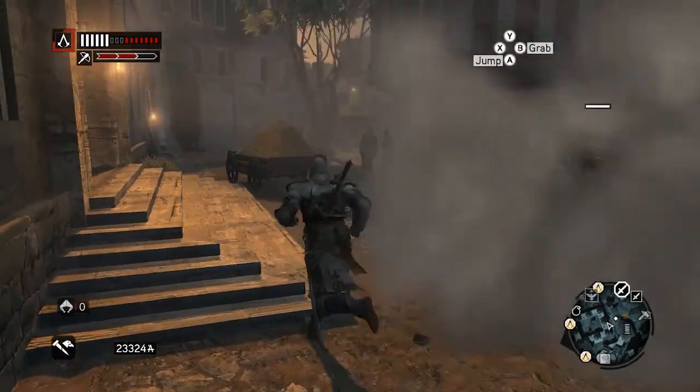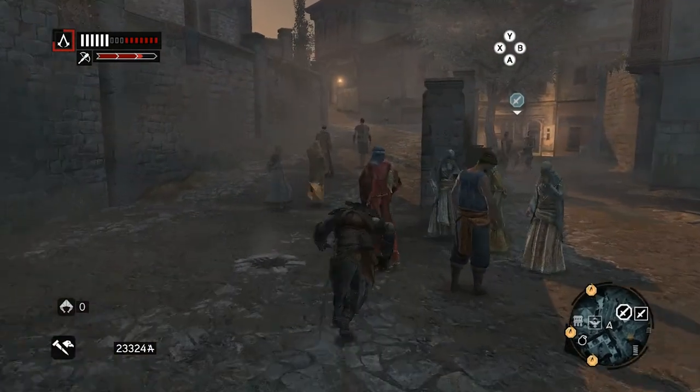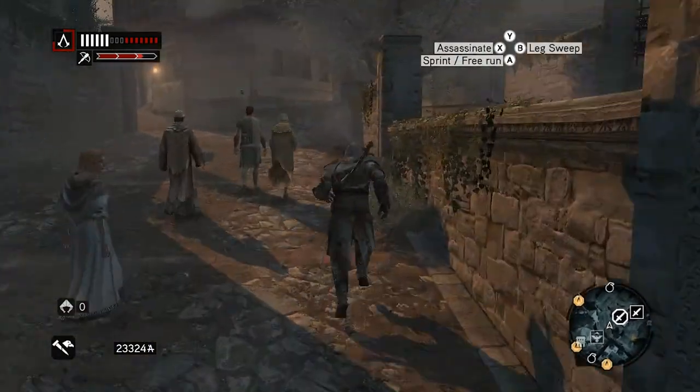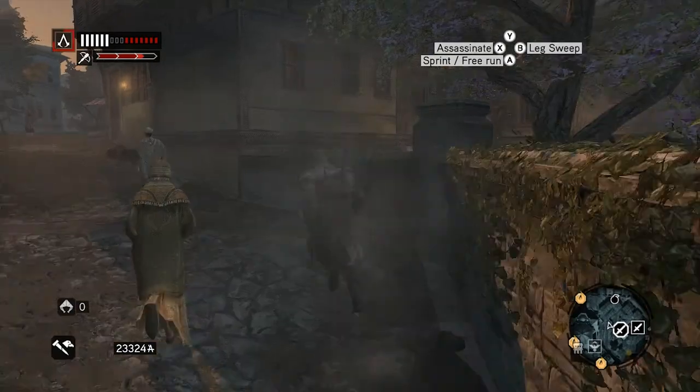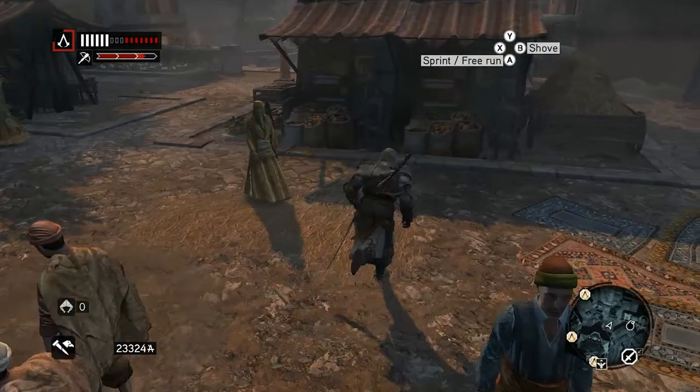There's also a button to kill your assassins, which is the bar I will put an annotation on right here — that bar with the crossbow and red arrows.